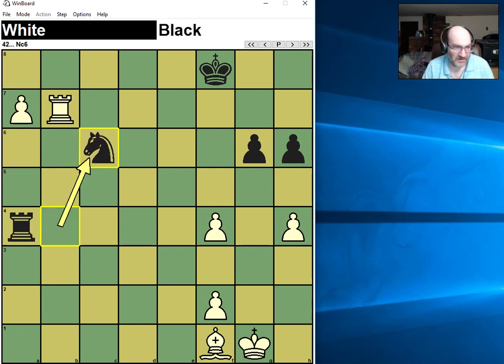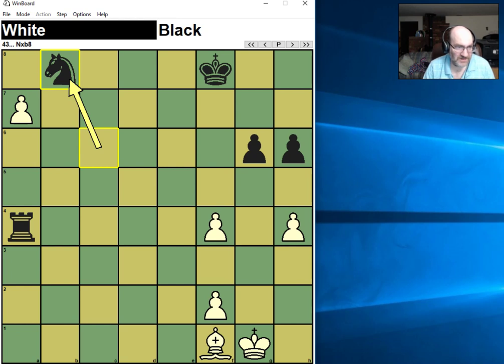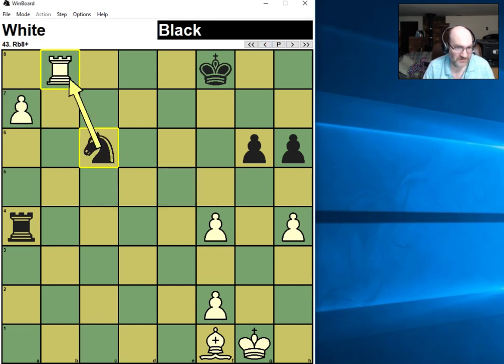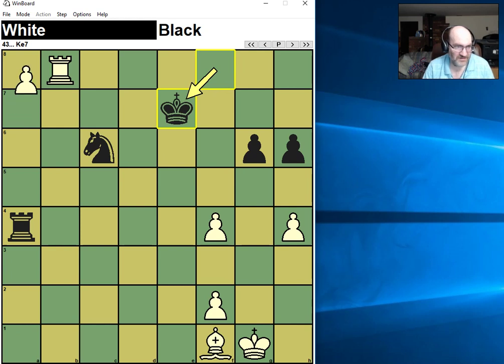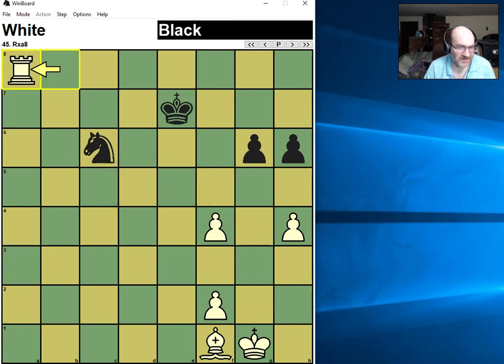Looks like he got his pawn — if I push he takes, and if I do nothing he takes. Unfortunately I have a combination: check. And of course the problem is if he takes, a queen — so that's not good. If he goes queen, take, take, then he's down a rook and a pawn in the resulting material count. Black realizes it's hopeless and he resigns here.